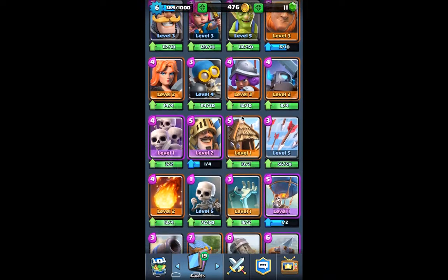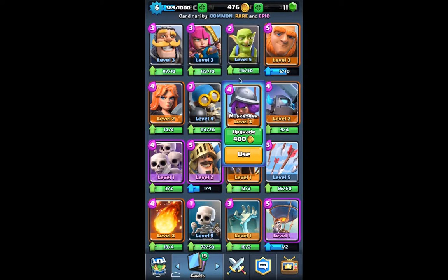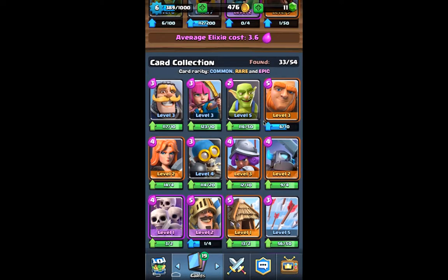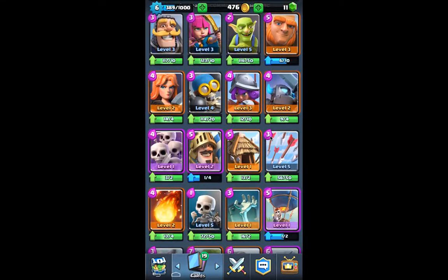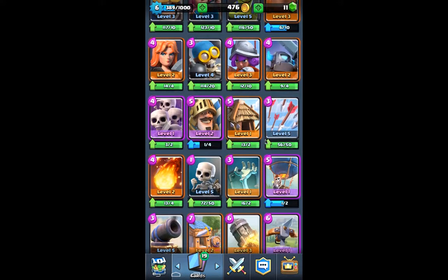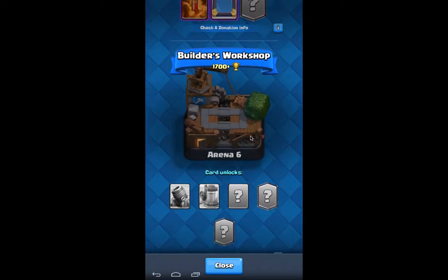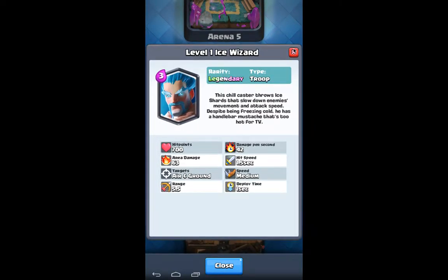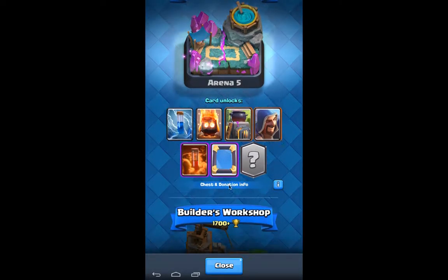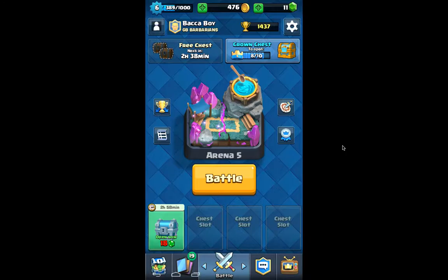Right now I feel pretty good about this deck. It's got counters for a lot. I could very well use the Musketeer instead of the Minions, but I do like the Minions — it's just a counter card. I actually do think they're pretty good. I haven't used something without the Elixir Pump in a long time. I'm hoping I'll get to Builder's Workshop sooner than later — because once I get the Elixir Pump, I'm all set.